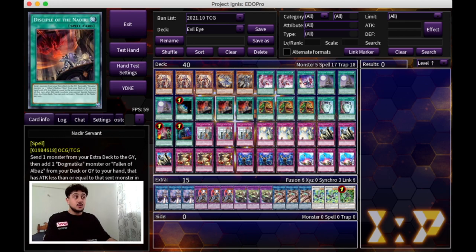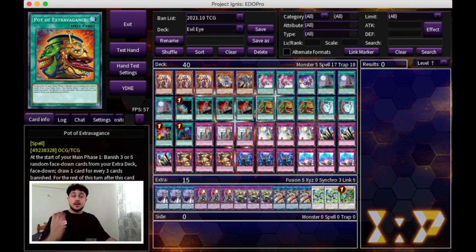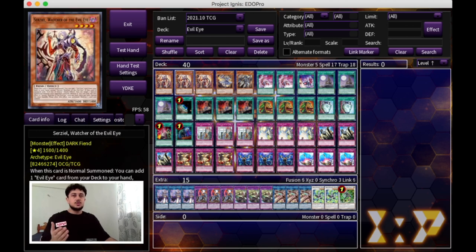This is a 40-card main deck. As you guys can see, it's all about consistency — getting to the cards that you need, drawing as many cards as possible, and then sitting on the Serziel. That is essentially the win con for the deck.